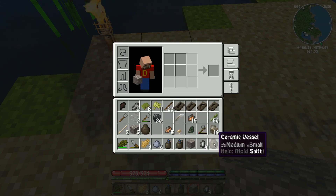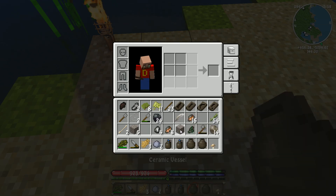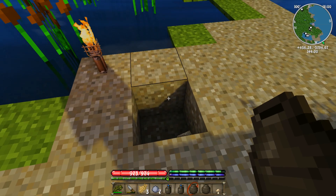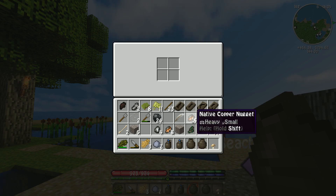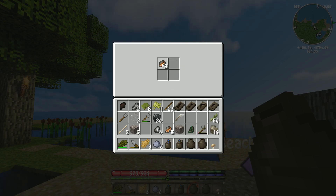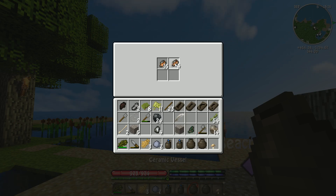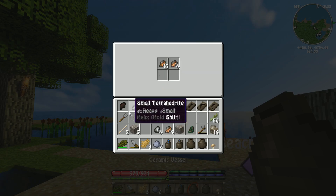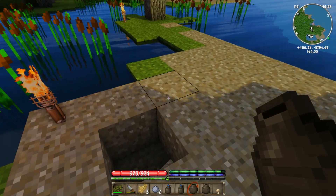We're going to take our ceramic vessels and put them on our hotbar. With them on the hotbar, we right-click to open the interface and we'll put 10 — actually we could put 20 in here altogether. If you don't have a full amount it's really not worth trying to burn it, so that's the only reason why I'm putting that much in there.